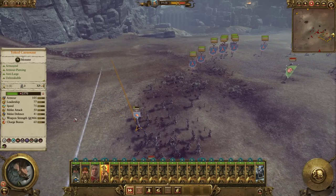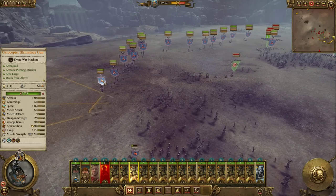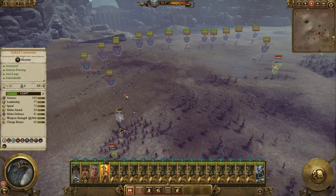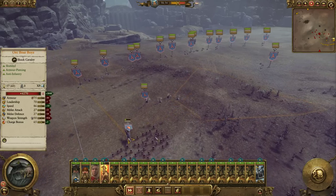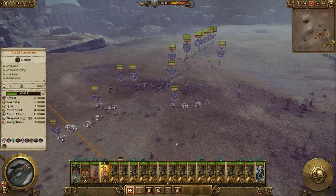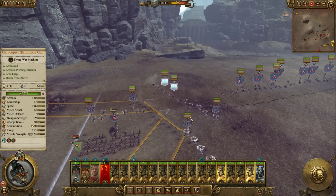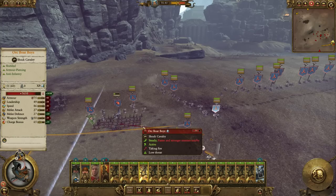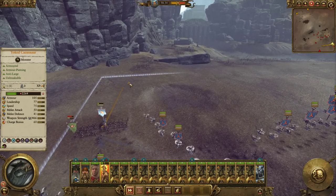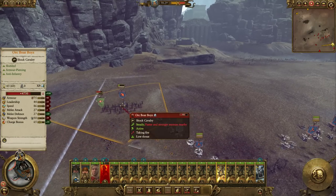We're going to take some damage. I think shooting at the Orc Boar Boys here is not a bad use of our ammunition, but as long as we're accurate — that's the most important thing. I want them to come over here, but don't just completely offload onto them or else it'll waste ammunition. Don't drop bombs on them either. Try to get over to the edge here and just get them off the battlefield. If we can route them early, that would be really helpful.